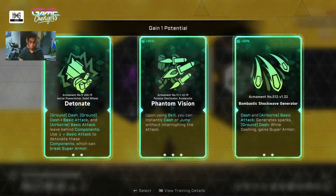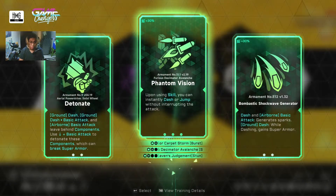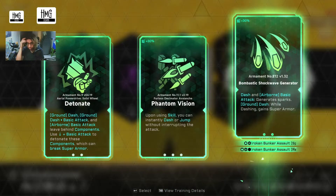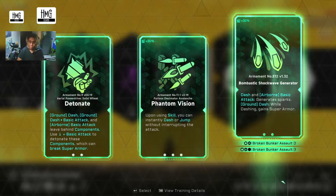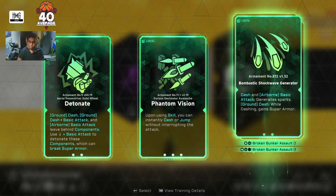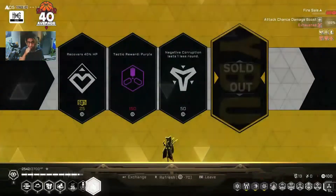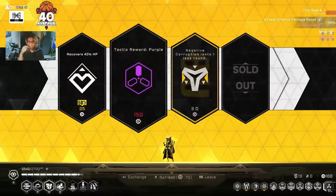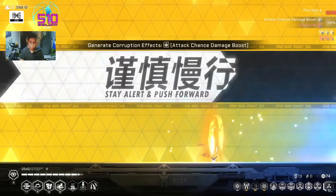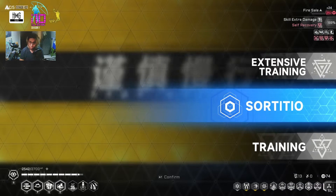So I can get a potential now. Panambition — upon using skill, you can instantly dash or jump without interrupting the attack. Bombastic shockwave generator. Dash, an airborne basic attack. Generic spark — ground dash while dashing, gain super armor. That'll be fun. I'm going to just reduce one. Sad that I'm not able to purchase that one.